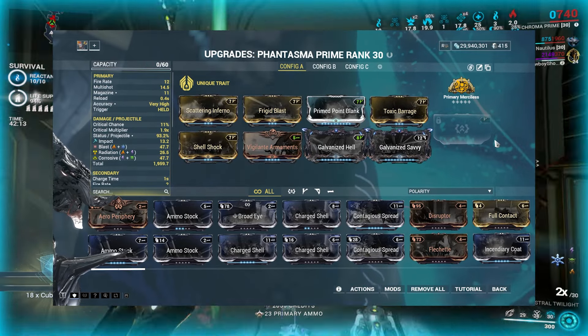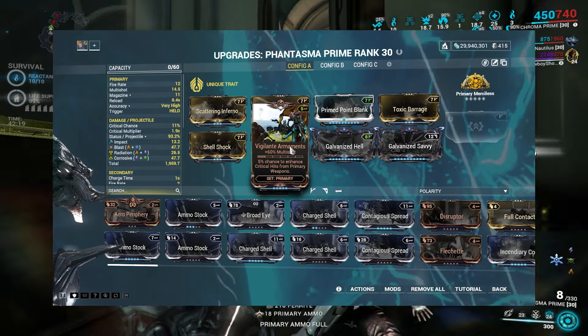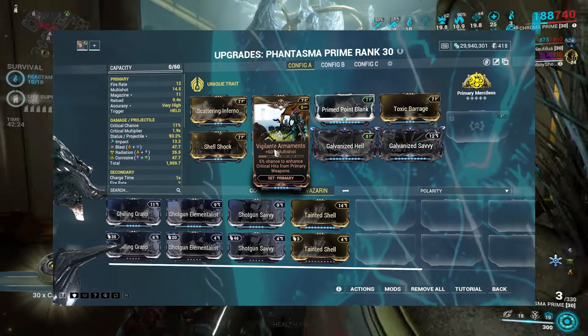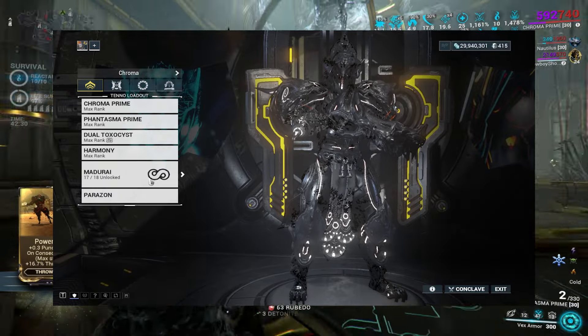Here is the Phantasma Prime build: corrosive blast, full status, and base damage. Vigilante Armaments is definitely a flex slot, and Shotgun Elementalist can be used instead of Galvanized Savvy, or Vigilante Armaments could be included there too. And due to Nourish, I feel more than comfortable using Madurai here instead of Zenurik.